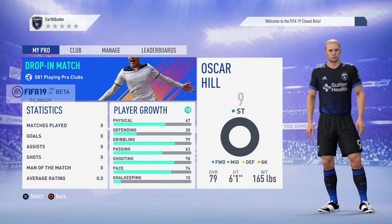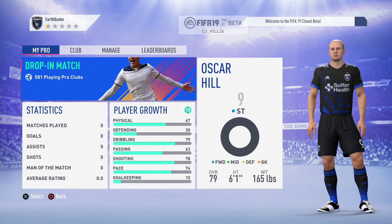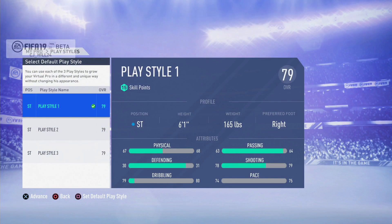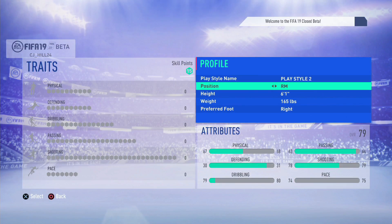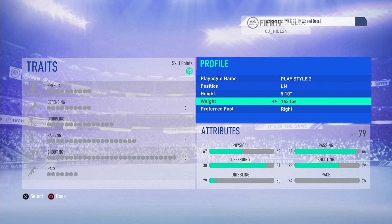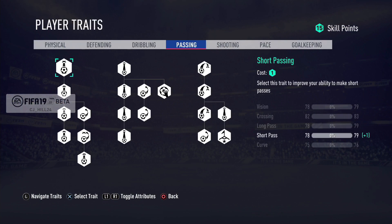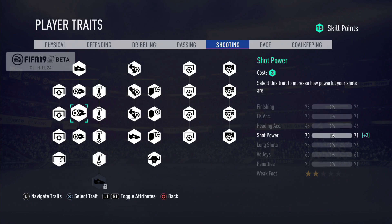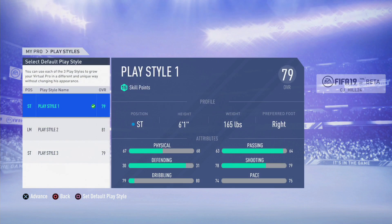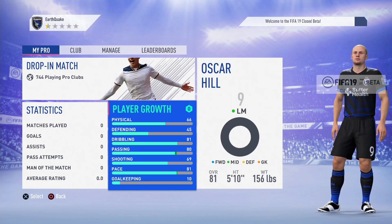Apparently the closed beta has shown that pro clubs hasn't been updated, even though it looks updated I guess. You start off with 15 skill points — I like to be a left winger so I'm going to change that now. Do they give you the option for wings yet? I guess maybe it hasn't been updated. Let's add some traits — no, it's still all the same. I guess maybe they thought they didn't have to update it. Our player is at the moment 81 rated. The traits all seem to be exactly the same as FIFA 18.